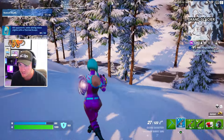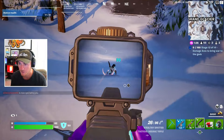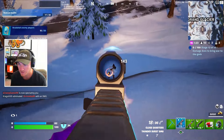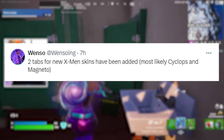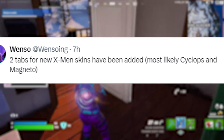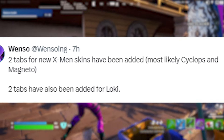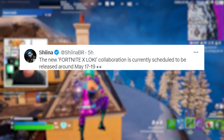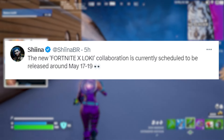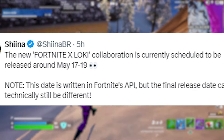It was confirmed by Winzo that two tabs for the new X-Men skins have been added, and most likely they are going to be skins for Cyclops and Magneto since it's going to be X-Men '97. Two tabs were also added for a new Loki collab, and the Fortnite x Loki collaboration is currently scheduled to be released into the shop on May 17th to May 19th, closer to the end of the season. Note that this date is written in Fortnite's API but the final release date can technically be different if they decide to change it last minute.